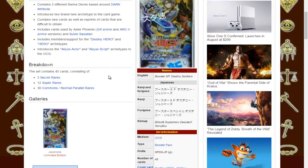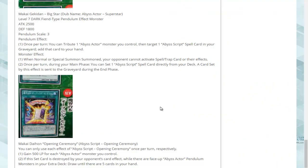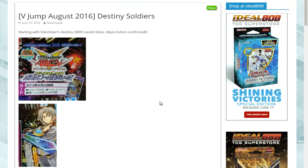We only know about eight cards so far, so there's a good amount still to be revealed. If you have any idea what could be in there, let me know. What would you want to see as Destiny Hero support? I'm interested to hear that. I'm definitely looking forward to playing around with the Destiny Heroes once a lot more support has been released.